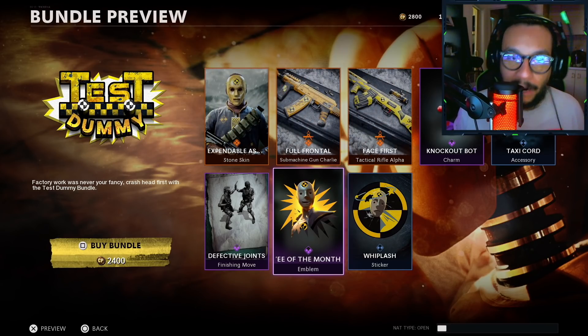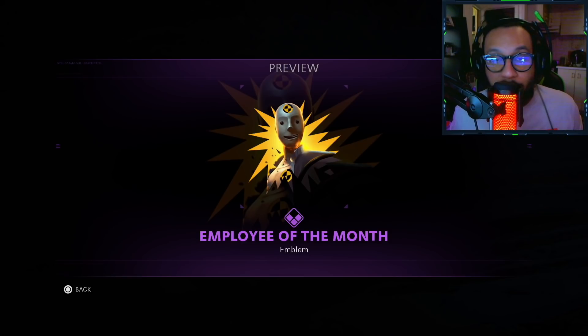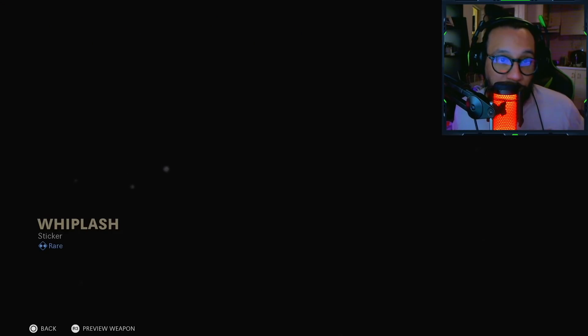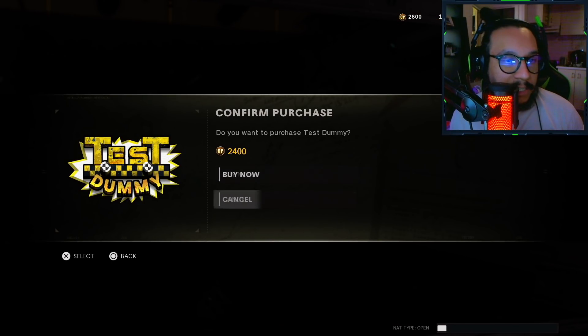Employee of the Month is an emblem — there's a preview for you guys. And last but not least we get the Whiplash sticker — there's a preview for you guys, this is what it would look like on your gun.